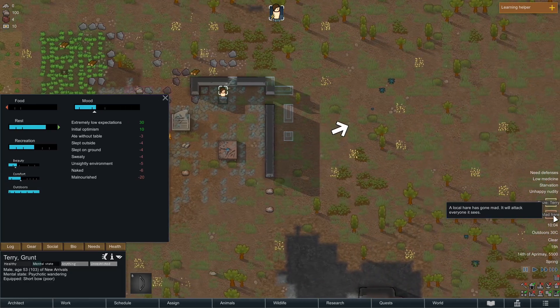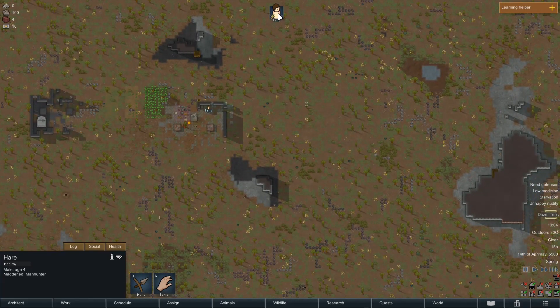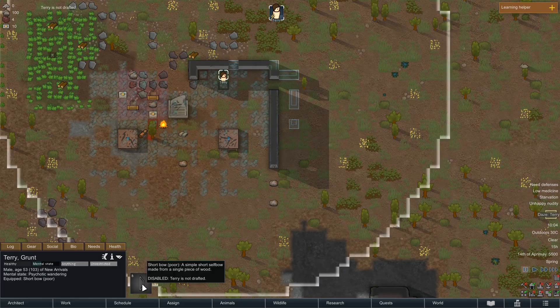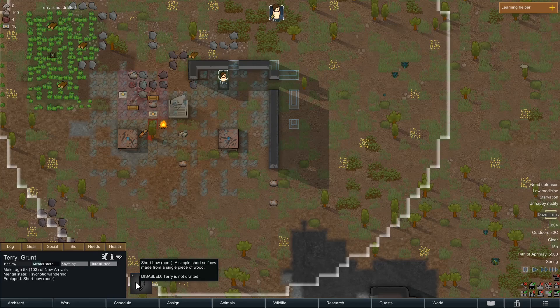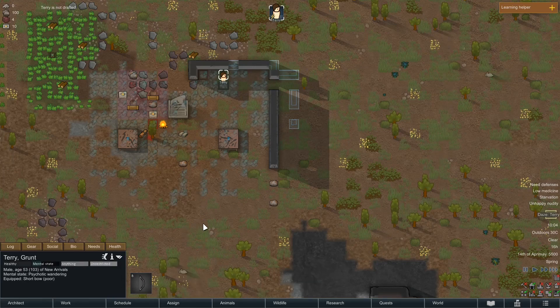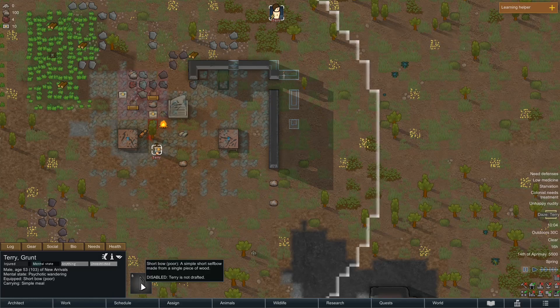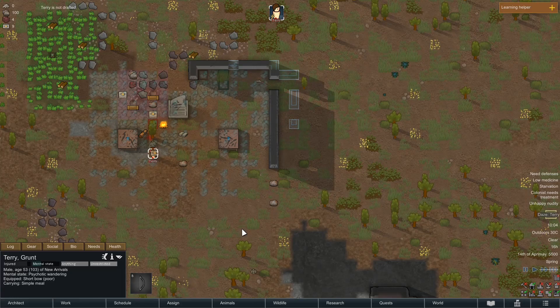Terry? Oh, you're having a giraffe. Is this mad hare going to kill us? Oh, it's right there. You know what? This mad hare might be the end of us. Terry? I need you to be drafted, mate. Oh, I can't. Oh, Terry. Terry's in psychotic dazing. I can't... He's just wandering psychotically. Terry, please, please, just kill it. It's a hare. Oh, it's awful. He's calmly having a meal. Did he stun it?